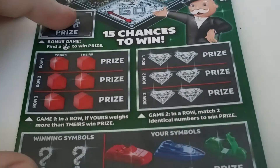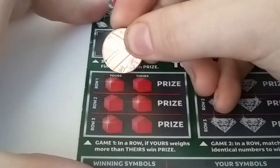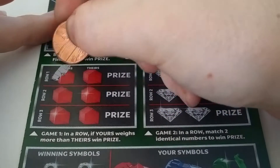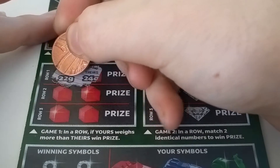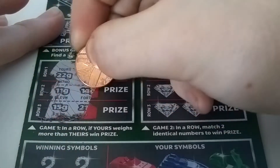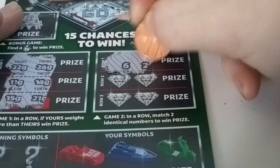Start the bonus game, find Mr. Monopoly. We've got a pound sign — nothing there. The numbers revealed are 22, 24, 11, 14, 15, and 21. Nothing — no two numbers that match.